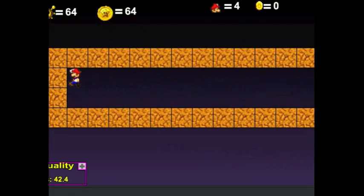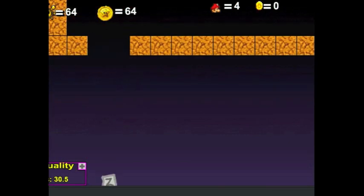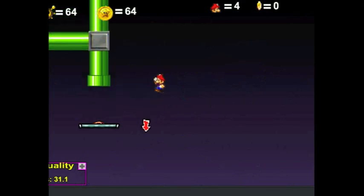Now this part — what you have to do is stand on this crack and jump on it. It's two breakable bricks. Now I press Z and someone says: 'Hello, what are you doing here in town? You're trying to escape? Well, that's simple, just press down.' Yes, there's a warp pipe hidden, and here's where it comes out from.